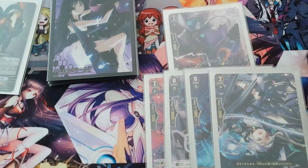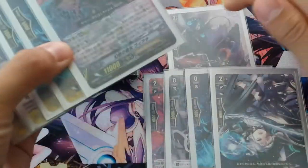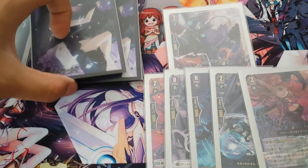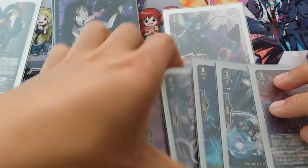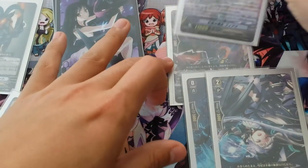You check the top 5 cards of your deck, and if there happens to be a superior grade among them, you can add it to your hand. But then afterwards, you remove from play — so you're banishing, if you know Yu-Gi-Oh! terms — 2 cards from your generation zone and 2 cards from your hand.